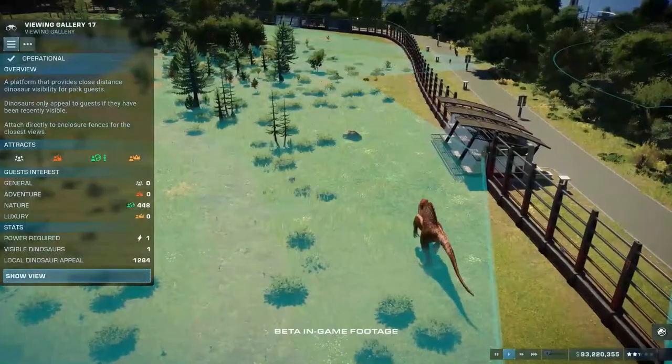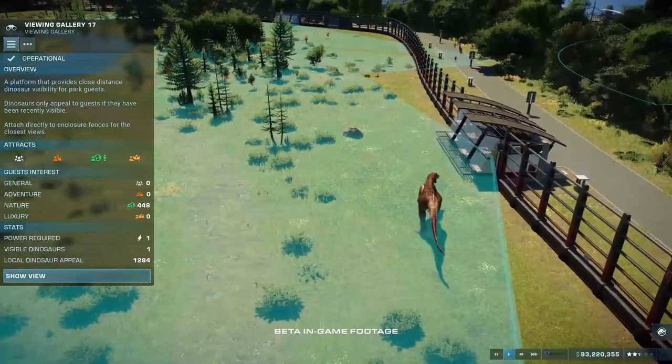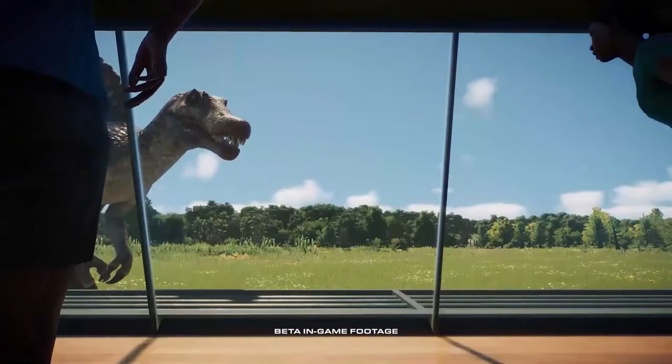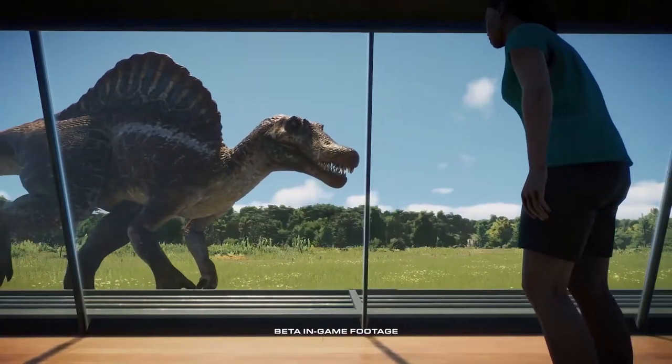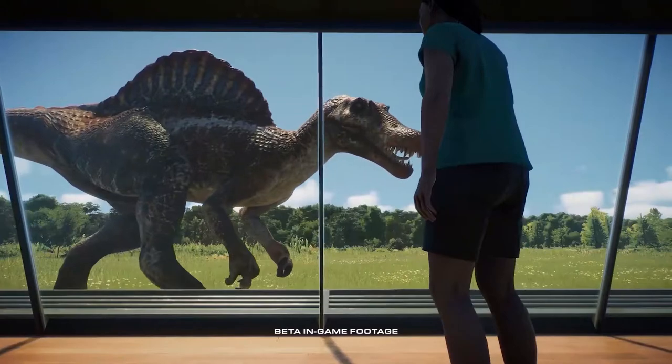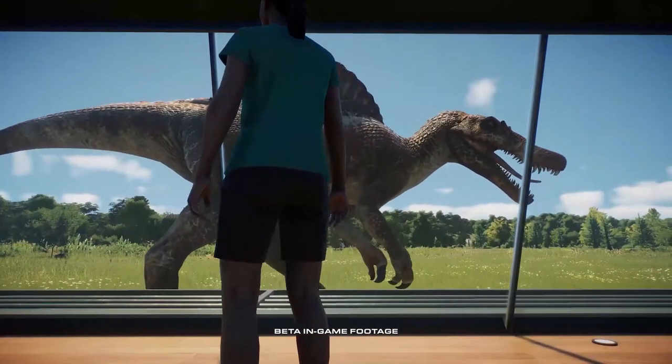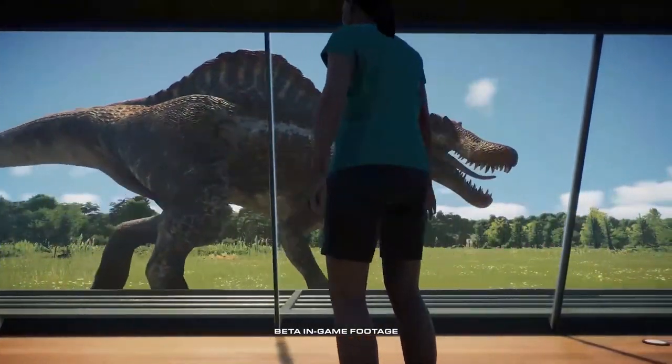Next up, we finally see the Spinosaurus. It's still on the Jurassic Park 3 design — not the greatest design — but it still looks amazing. The design has been remastered to look like it's from Jurassic Park 3.